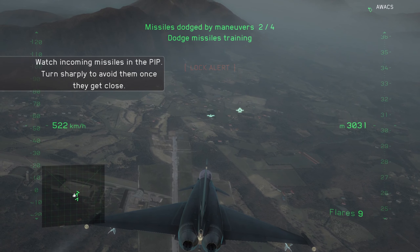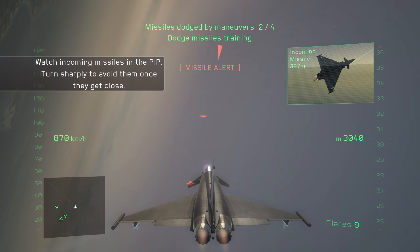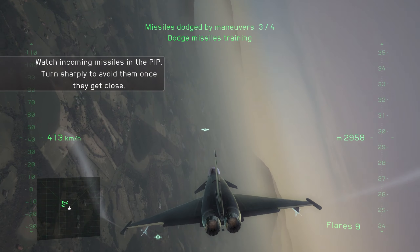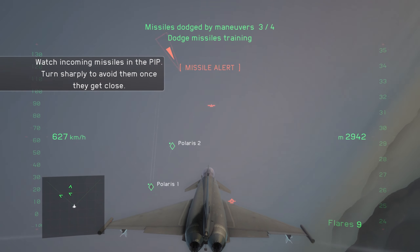Now we're going to practice making tight turns to evade incoming missiles. Watch the missile indicator on your HUD. When the missile is very close, make a tight turn to dodge out of its way. Again, the missiles will come at you from multiple vectors, so stay sharp. Here we go.